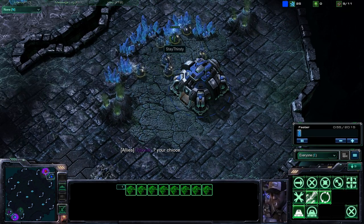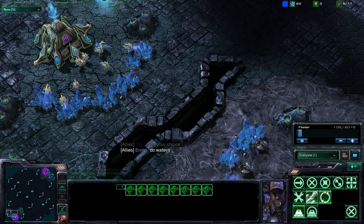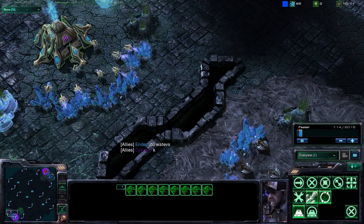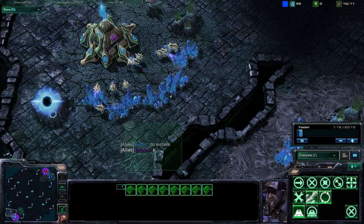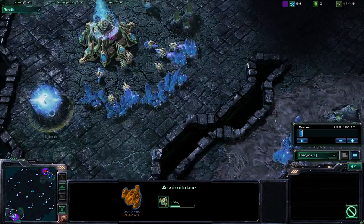He seems to be building a supply depot. He's just going off the normal start here. I like to start with starports, so everyone has their own style — I think it's all up to the person. Obviously we have some clear instructions on the team: do whatever. Djibouti's little bro knows how to do whatever, apparently.